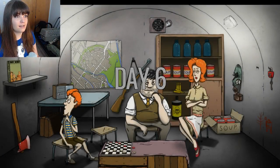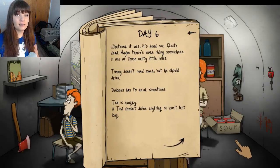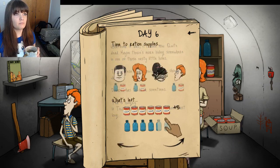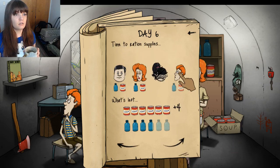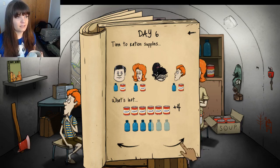Day number six — because everything's fine. Whatever it is, it's dead now. Quite dead. Maybe there's more hiding somewhere in one of those nasty little holes. Timmy doesn't eat much. Dolores has to drink. Everyone's thirsty — let's give them water. The longer they go without food, the more likely they'll go crazy. So I guess I can feed them on day six.